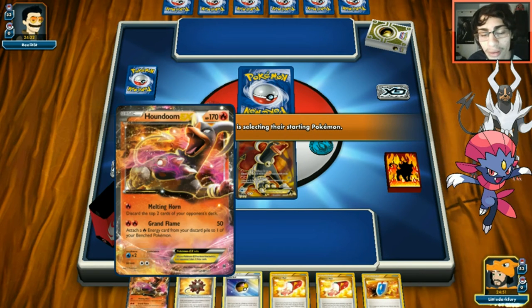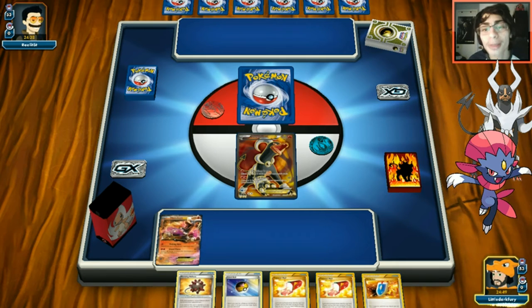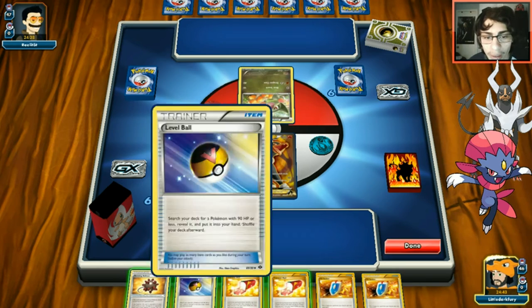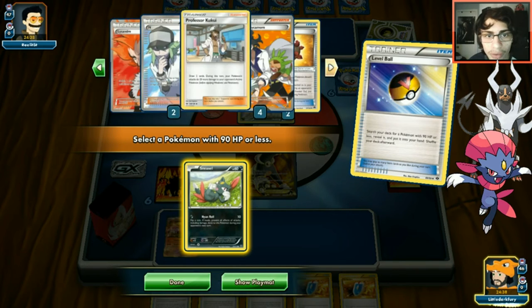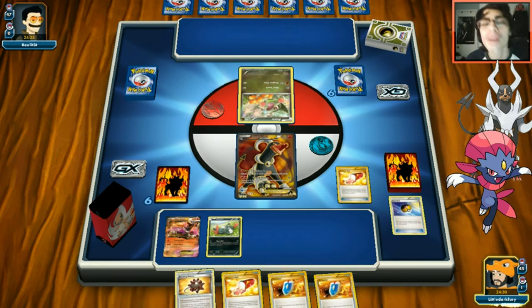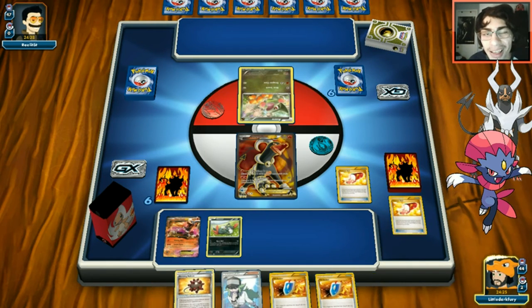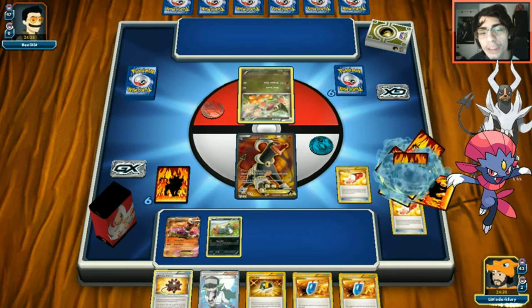We get two Trainer's Males which should hit us something good. Level Ball for Sneasel. We have all our Houndooms ready - everything looks sweet. We're missing a Houndoom Spirit Link though - they just don't want to leave the prize zone. We play Trainer's Mail and hit an N, which is nice.